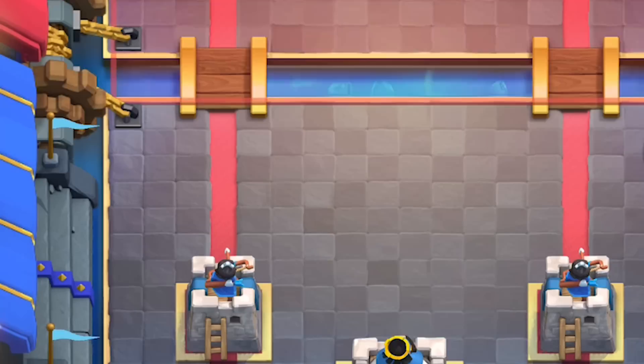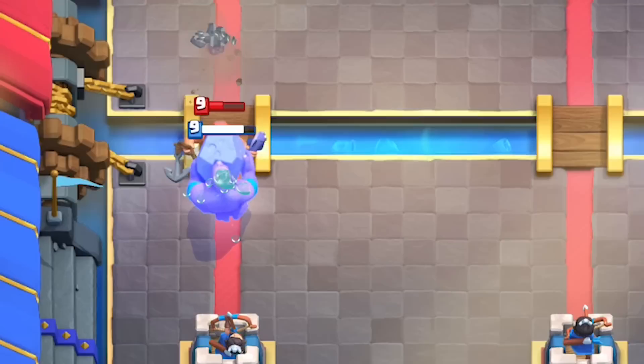You've got to address him, even if just skeletons to distract him. Despite the fact that he looks as small as a musketeer, he's actually pretty big — think like Prince and Dark Prince. He does not get knocked back by a bowler. The Fisherman doesn't have very much health, so he isn't really tanky and doesn't do too much damage. So what makes him so great? You can pull units towards him.